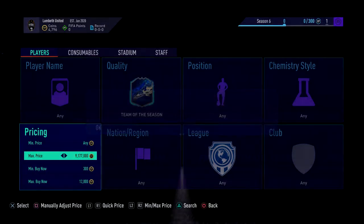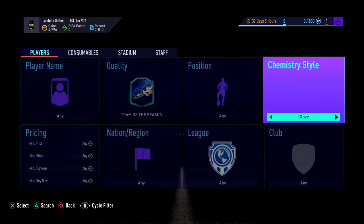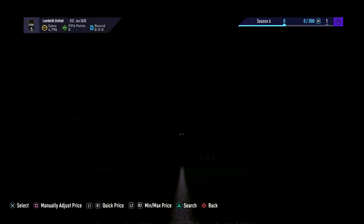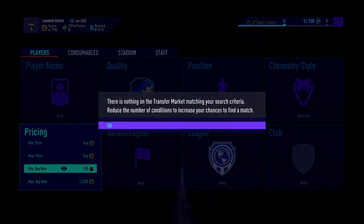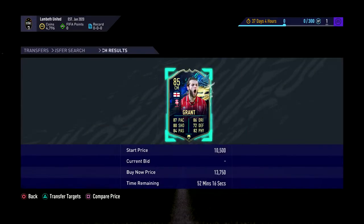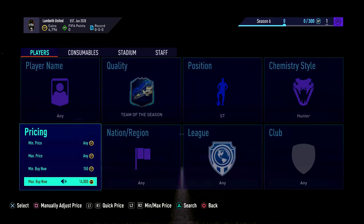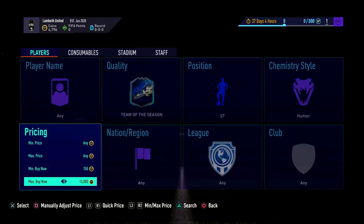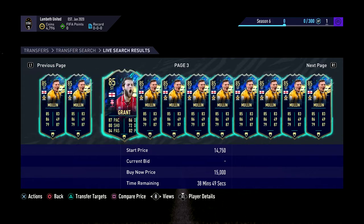The next method is Team of the Season still, but this time you want to put a chem style in — Hunter first of all. The cheapest Hunter card is about 30.5k, though it has dropped a little bit. Most of the listings are average league ones. You want to go in, put in Striker, and find specific players — not obvious ones like Grant straight away.